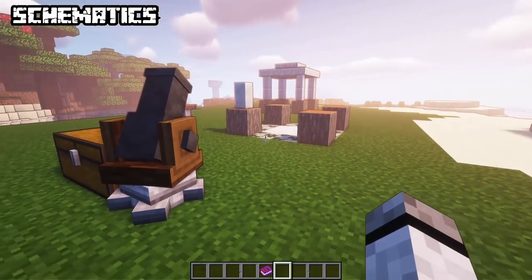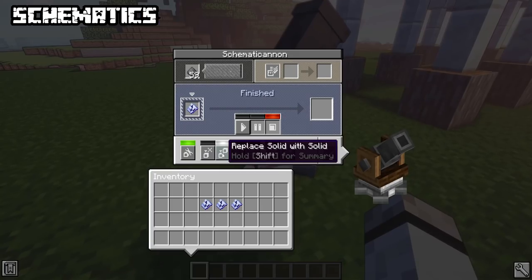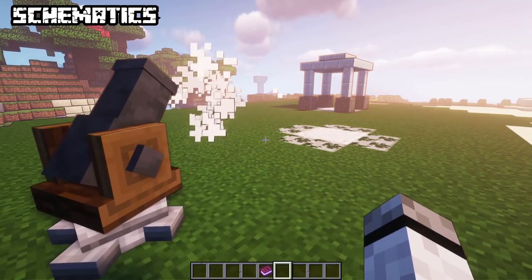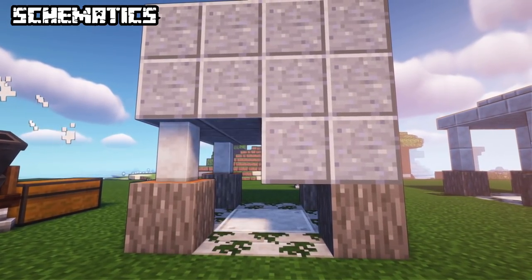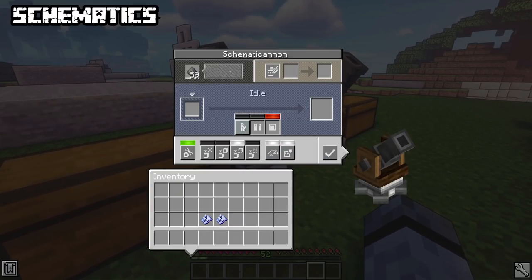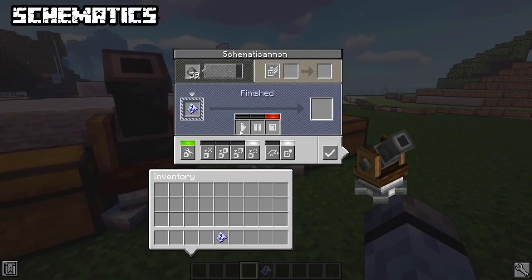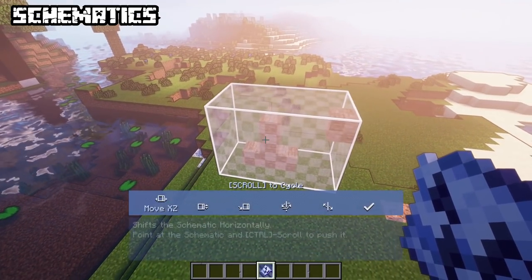Lastly there are some extra settings in the cannon: Don't replace solid blocks (only places in air), Replace solid with solid (only replaces where a solid block was — fences and walls won't be placed underground), Replace solid with any (default), Replace solid with empty (clears blocks not in the schematic for interiors). Enable skip missing blocks for the cannon to continue when blocks are missing — this allows you to leave out certain blocks intentionally or to split work between multiple cannons. Protect tile entities won't replace blocks such as chests or furnaces. In creative, there's also a print option to instantly place the structure.